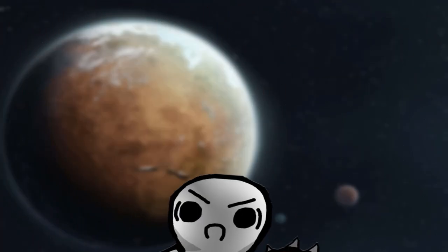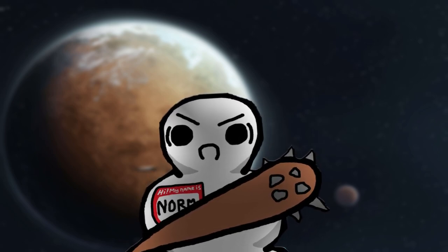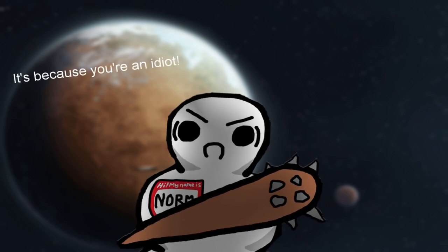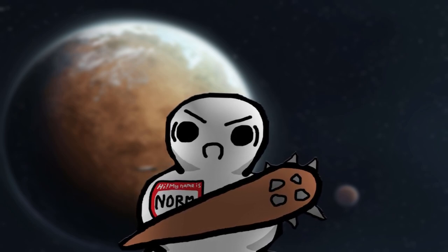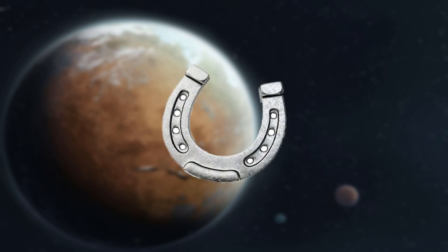I have a huge problem with forgetting recreational items, especially early on in the game. No matter how many times I tell myself to make a simple horseshoe pin at the beginning of the game, I always forget. So tip number five may sound stupid, but I'm saying it anyway: make a goddamn horseshoe pin right away when you first start your colony. Believe me, it helps so much.